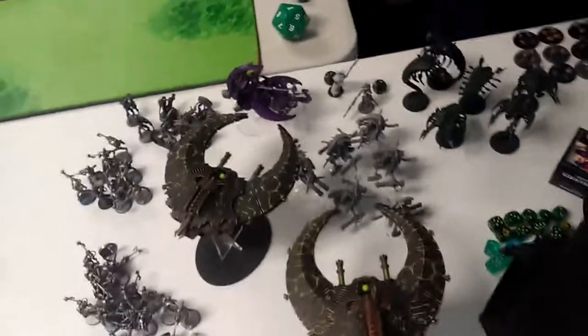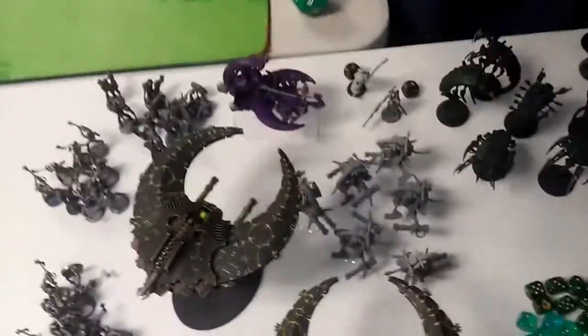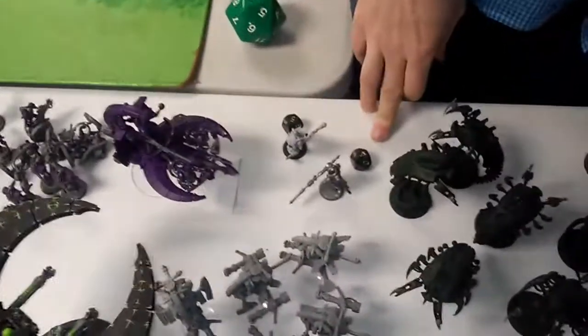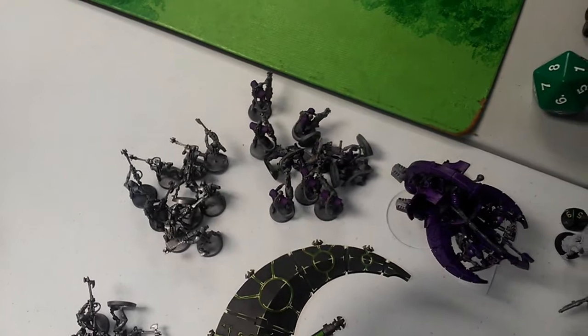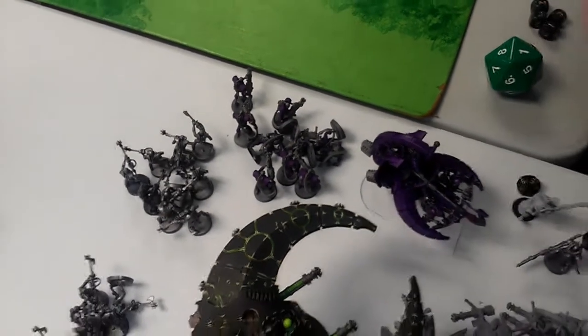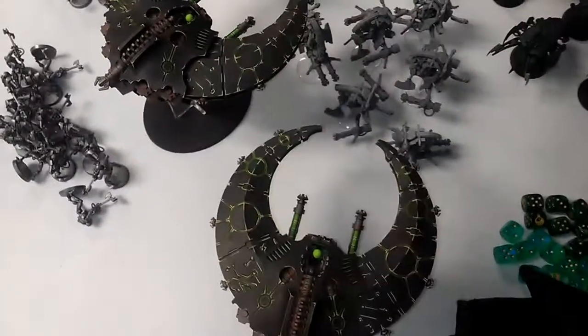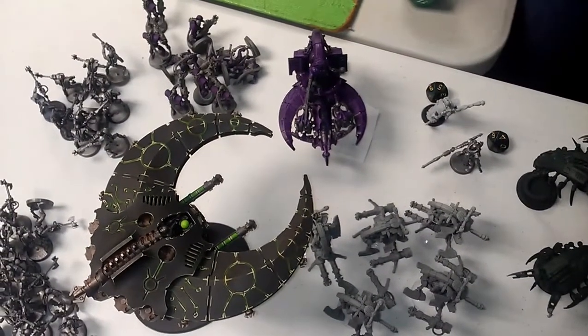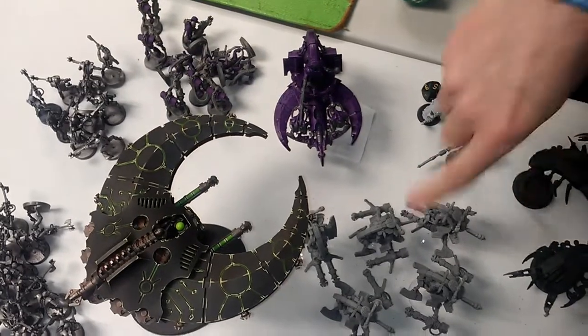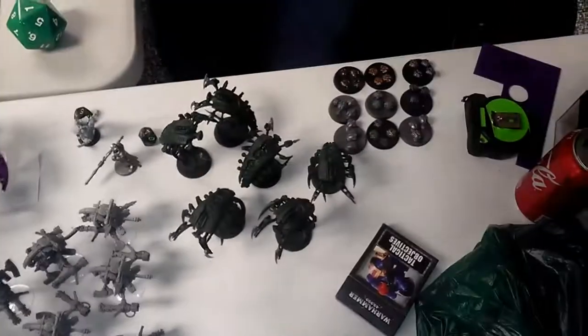I have a battalion with an Orkin the Diviner, an Overlord with a Staff of Light, and a Resurrection Orb. A squad of 17 warriors, 10 warriors, and 10 Immortals with Tesla. Then I have two Doom Scythes for my flyers, and an Outrider detachment with a Command Barge with a Staff of Light and Tesla Cannons, six Tomb Blades with Tesla, six Wraiths with nothing, and then Scarabs.